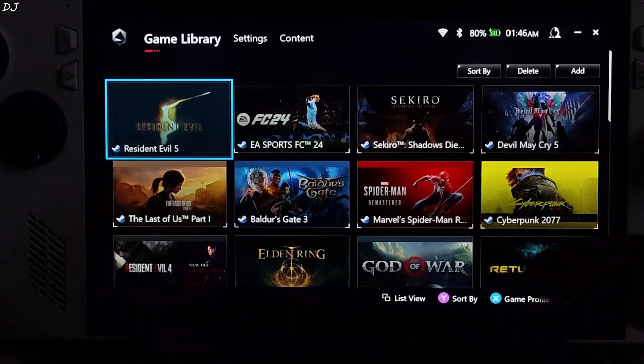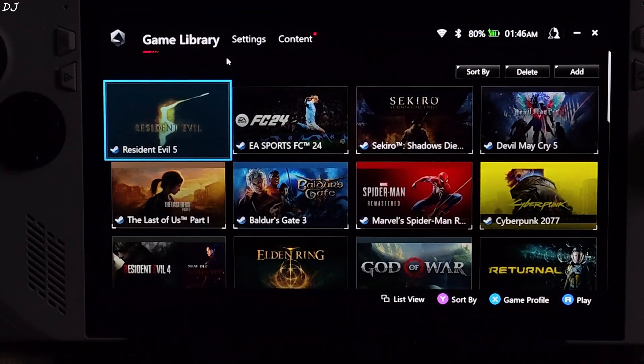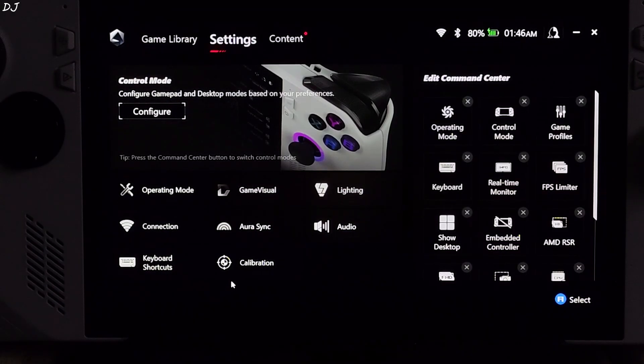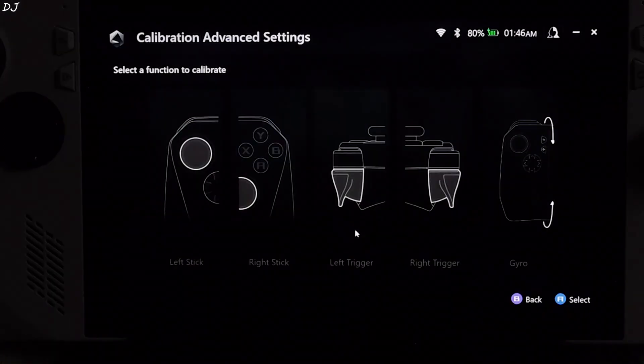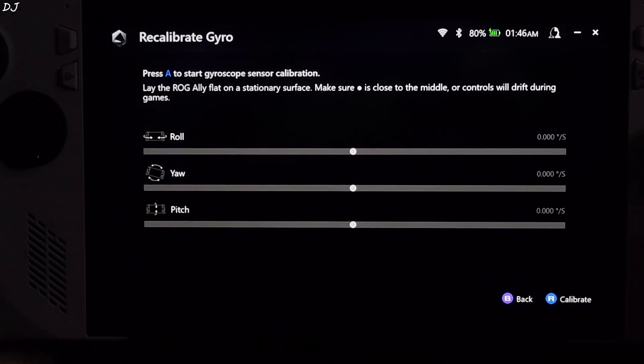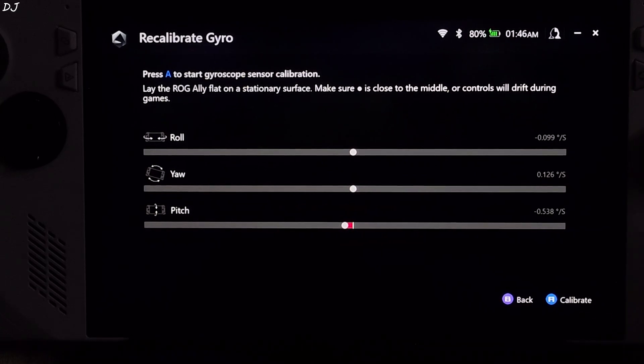Open the Armoury Crate application. After updating to its latest version, that campaign popup did not show up for me — I think it has been disabled by default. First, make sure you have calibrated ROG Ally's gyro-based controls. Click on Settings, then click on Calibration, then click on Gyro, and just press the A button to calibrate the controls.